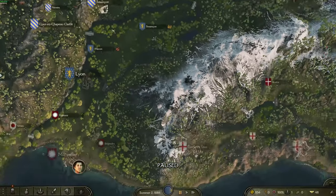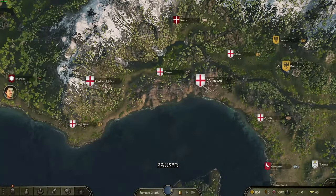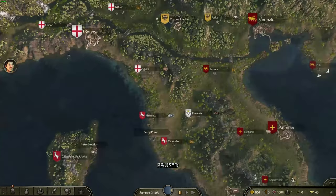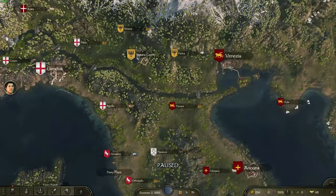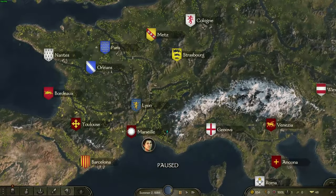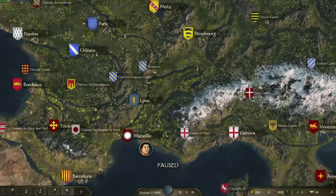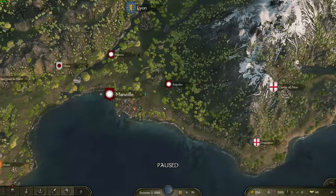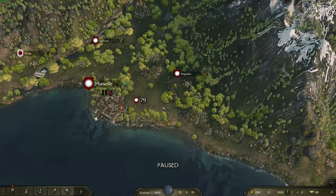Something to keep in mind: if you are targeting specific settlements you want to capture in the future and want to manage those easily without risk of rebellion, you may want to pick a culture that matches the settlement you're after. There are a number of settlements in the game that have a different culture to the faction that owns them — Lyon is another one, and over in Italy we have some French culture. This is done for two reasons: one is historical accuracy, but it also means there's a handful of settlements likely to rebel in the early game, which is good if you want to capture one to establish your kingdom without going to war with a major faction.